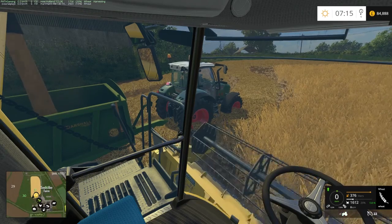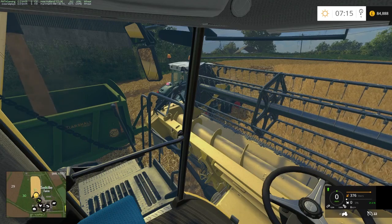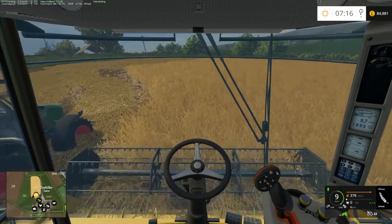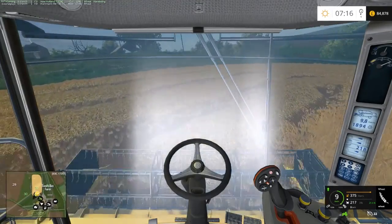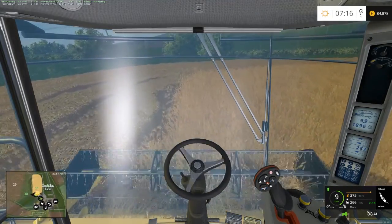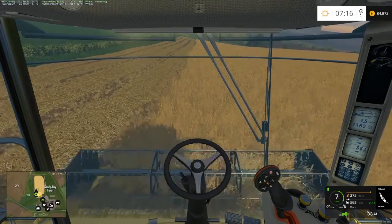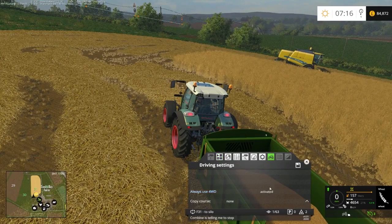We'll just stay here until we empty out into the tipper. There we go - we can go and continue. I'm curious to see if there is a button for that. Courseplay always wants to turn on the headlights - I don't know why. That reminds me, did I turn on four-wheel drive to always use four-wheel drive? Let's take the field speed down to 20, street speed to 25. That could be a little faster but I don't want it to crash.